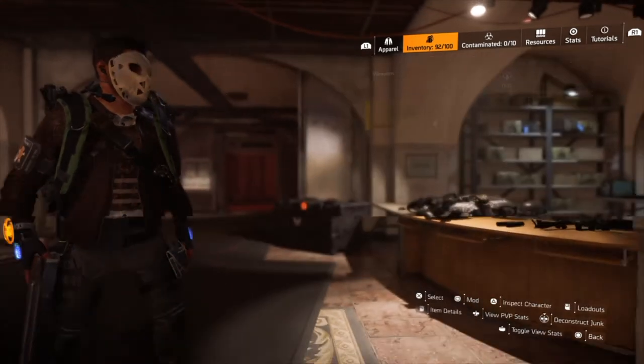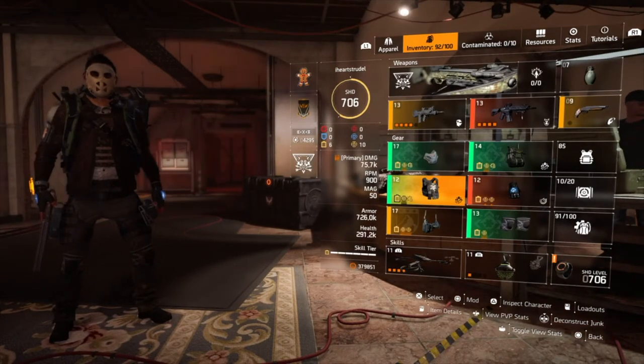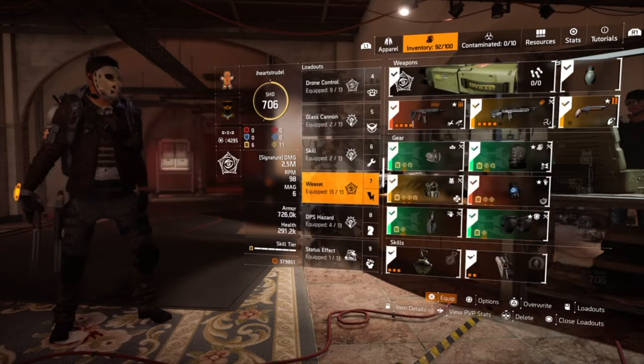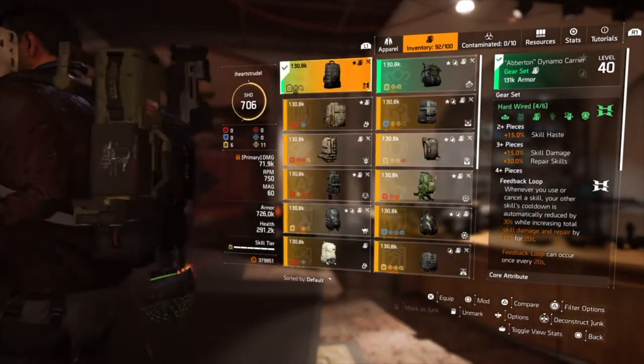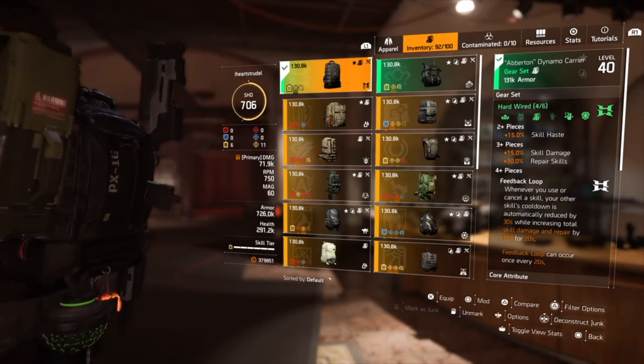You're going to heal people faster, so you could use this here — it works very well. Or if you don't have those pieces yet because you haven't done Iron Horse, this is the build you want to run. You have four-piece Hardwired — we're getting our repair skills buff and we're using the Feedback Loop.